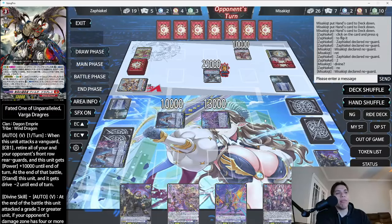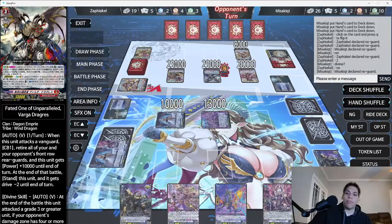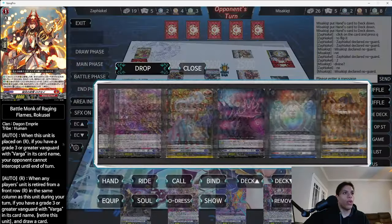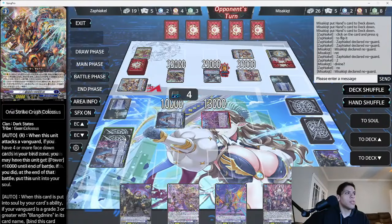We're definitely hurting on defense and he persona rode so that's going to hurt. He basically got a crit when I really needed him not to — it is what it is. That grade one is a sleeper — preventing your opponent from being able to intercept is a real pain. I could have used this to guard and now I can't. A heal trigger would be fantastic — we've seen only 4 triggers the whole game.